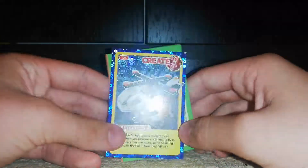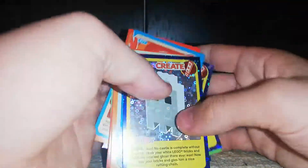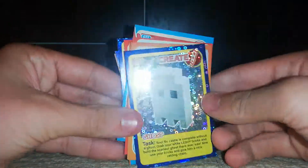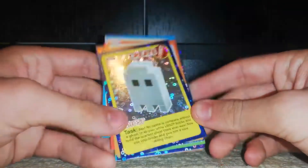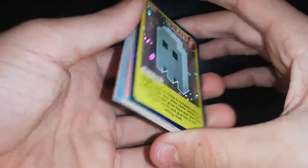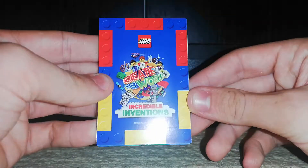And lastly, a Helicopter. So there are all of our cards today. My favorite has to be this little Pac-Man-looking ghost thing — it looks awesome, very simple but very effective. Anyway guys, thank you so much for watching these Create the World Incredible Inventions cards, and I'll see you in the next one!